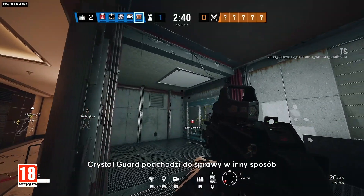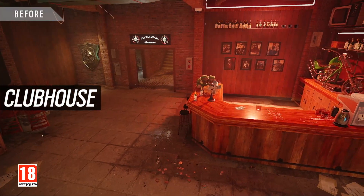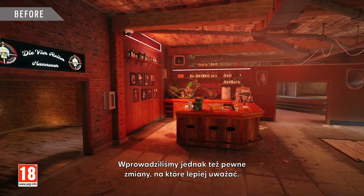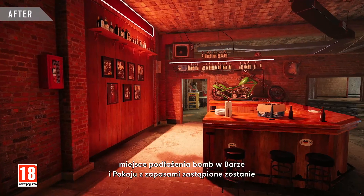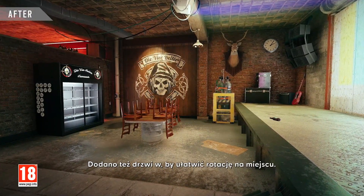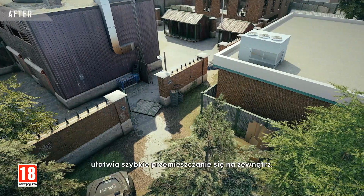As for maps, Crystal Guard is handling things a bit differently by delivering small updates to three maps as opposed to a major rework to just one. While each map was tuned up to bring destruction, lighting, and gadget placement up to modern Siege standards, there are some specific tweaks to look out for. In Clubhouse, for example, the bar and stockroom bomb site is now just the bar bomb site, with the stockroom bomb being moved to the bar stage area, and a new bar door added to help with on-site rotation. Plus, some new outdoor pathing by the kennels will allow quicker outdoor maneuvering.